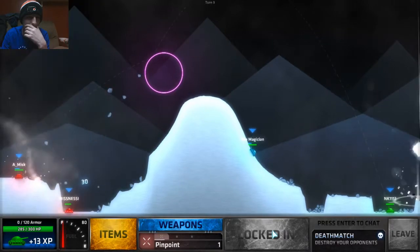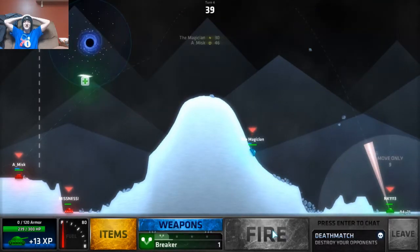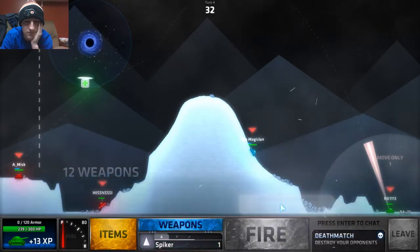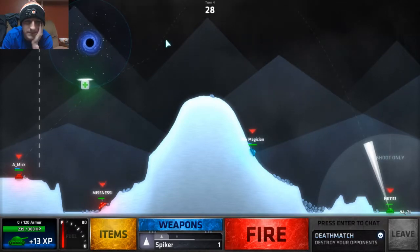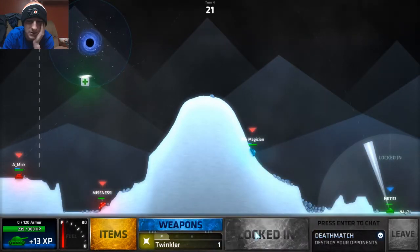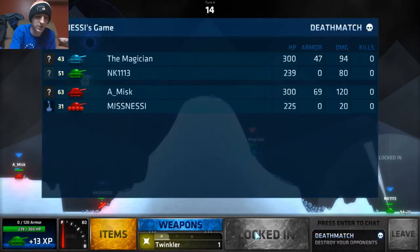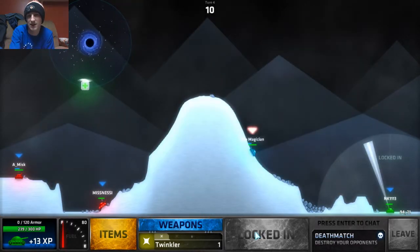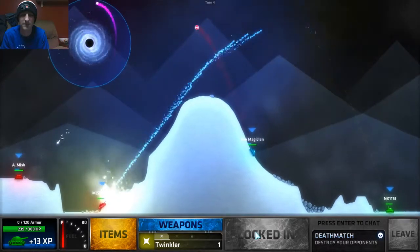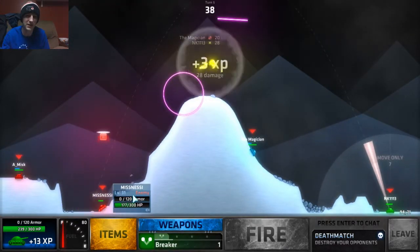No, it hit the thing — no, bounce back onto him! At that trajectory it might come right down on him. Get a twinkler, hopefully I can get a little bit of damage. It looks like it's me versus Miss Nessie and then it'll be those two going at it. 28, 30 damage — that's not bad.